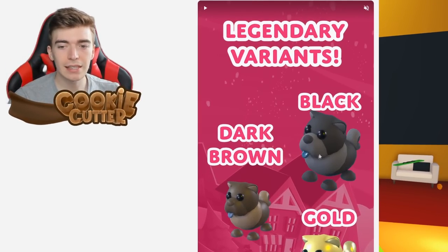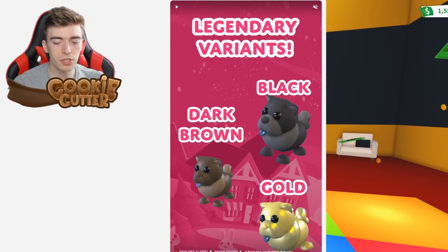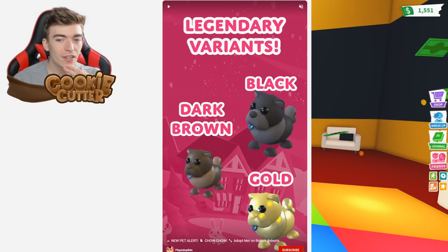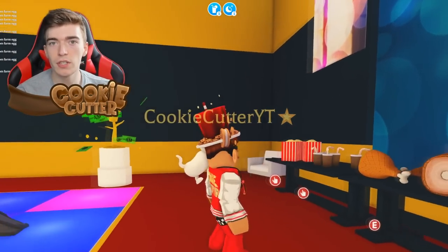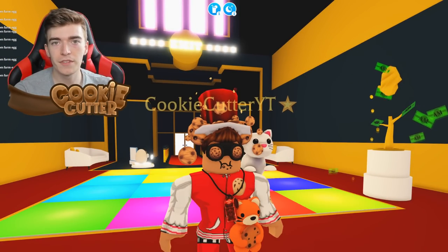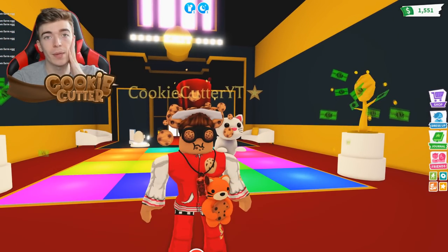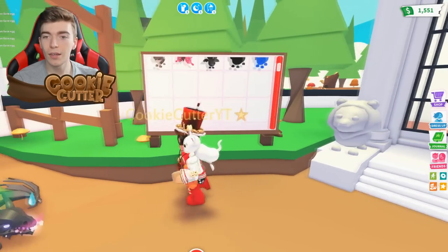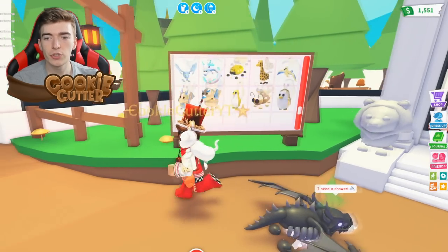The odds to get each of these Legendaries is going to be very fascinating. Getting a gold Chow Chow is going to be very, very difficult. This is going to be a very expensive thing to try and get all three of the Legendaries. I spent $200 trying to get the Diamond King Penguin and never received it after buying that many. So the fact that there are now three Legendaries means it's going to cost a lot of money to try and get one of every single pet from the pet board, which is my goal.